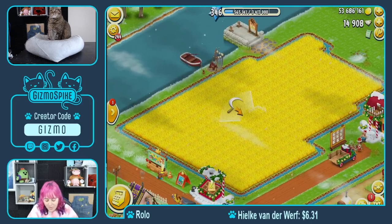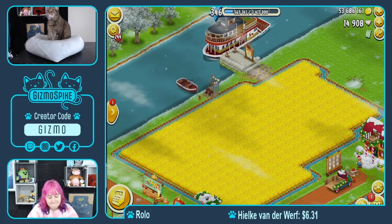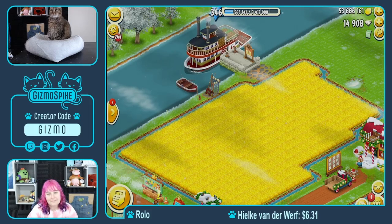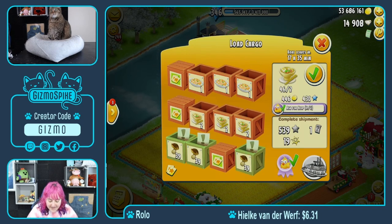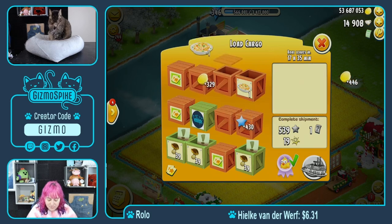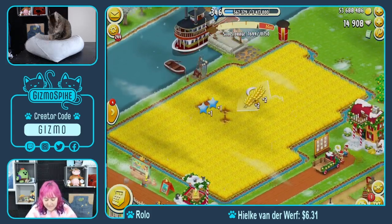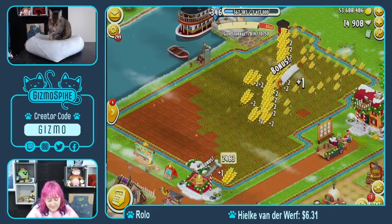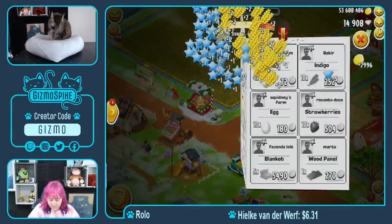All right, next boat — and of course my barn is full. It is, so I can't harvest my wheat. If you didn't already know this, you can harvest your field with a full barn, but you're not going to get any freebies, so it doesn't really make any sense to do that. I'm going to ask for help on the mushrooms and fill the other crates myself. That's going to give me a little bit of space in my barn so I can fast harvest my wheat and fast plant my wheat.